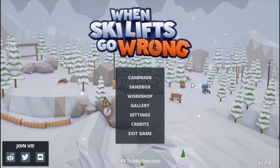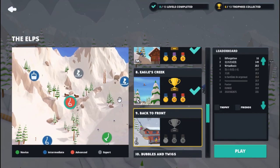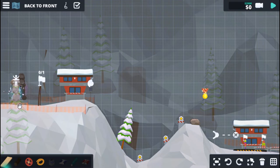Welcome, we are back with When Ski Lifts Go Wrong. Let's go to our campaign — looks like we still have a few to do in the Alps. We finished Eagles Creek and now we're doing back to front. We need to get one rider past the line, have safe structures, spend under $2,000, and collect one metal.